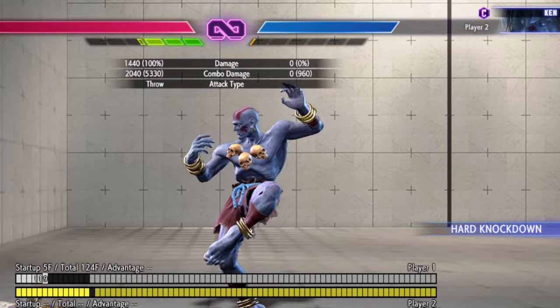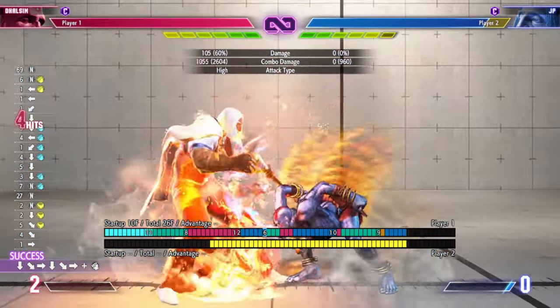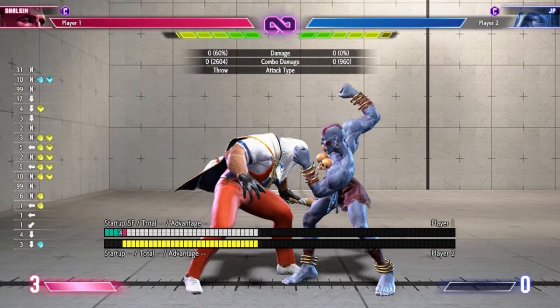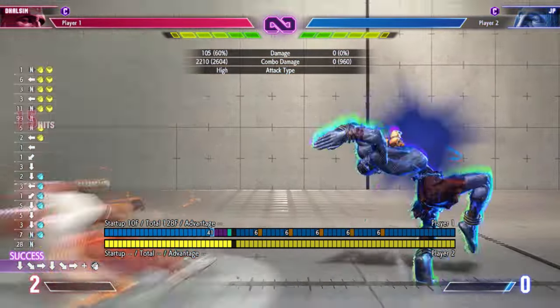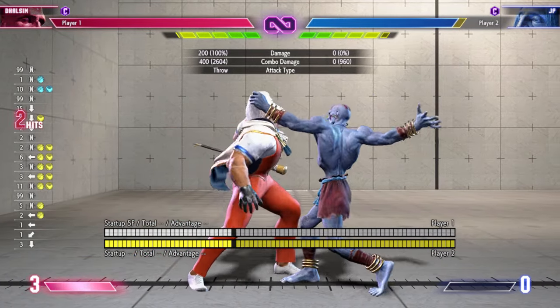We'll get to that in a minute. To start off, now we have more frame advantage after grounded level 1, allowing for an auto-timed drive rush slide, and of course we're still in grab range. It still works on back rise, so you don't have to worry about which rise they choose, and you're still in grab range.